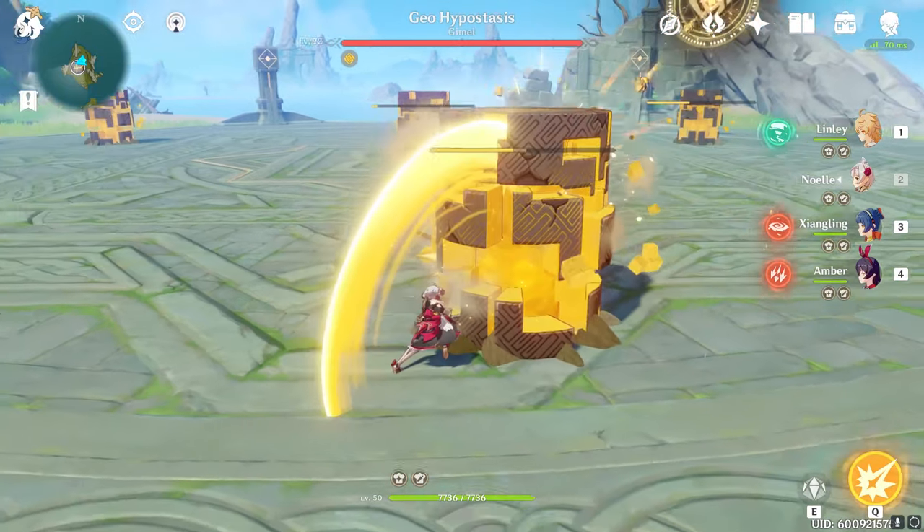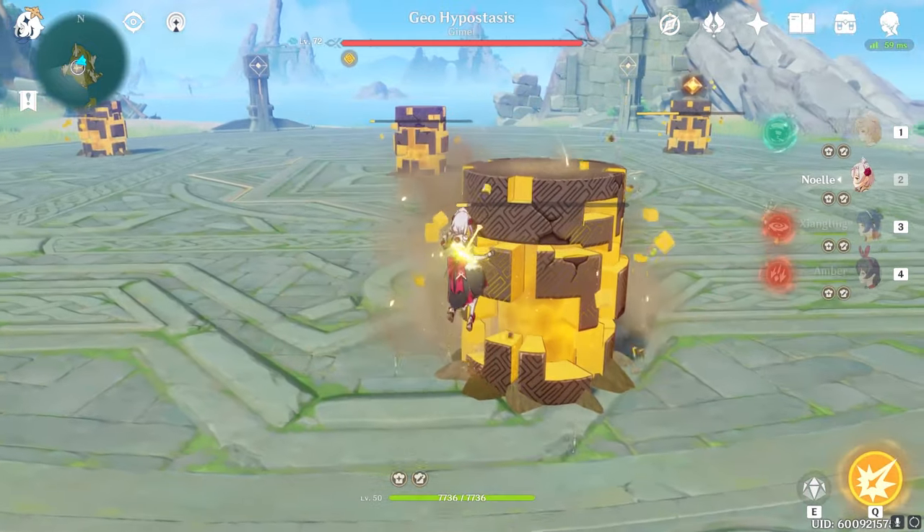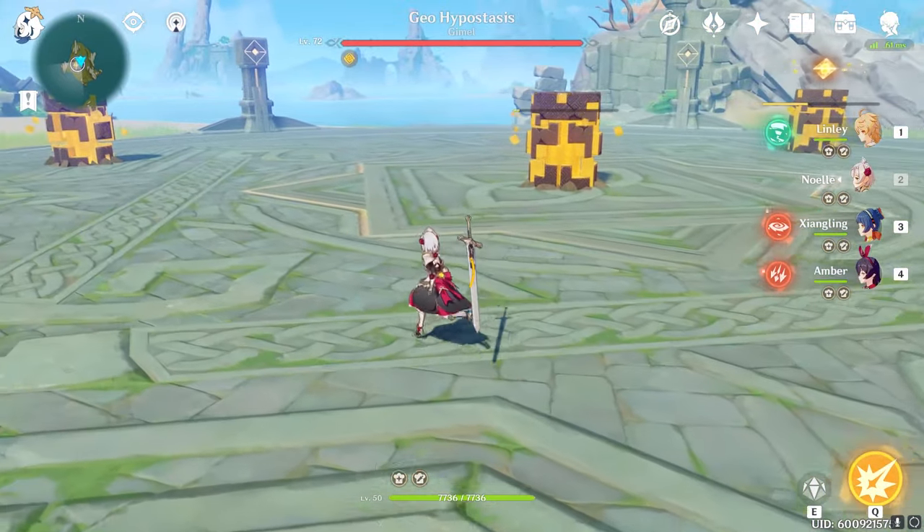He's going to shoot stone bullets at us. These stone bullets will help deal damage to the pillars, so you just need to measure your attacks to make sure you don't accidentally break a pillar.